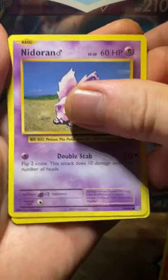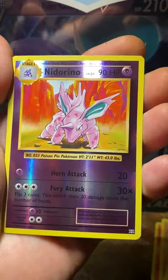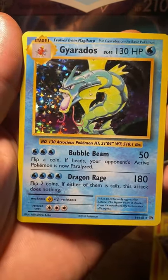Machop — still a very strong boy. A Nidoran. A Ponyta with the Fiery Mane. Drowzee. We've got a Reverse Holo Nidorino. And yes, let's go — we've got the Dragon Water Fish thing. That is Gyarados. Get in, you're welcome!